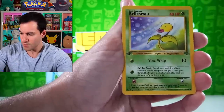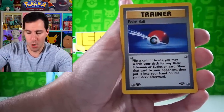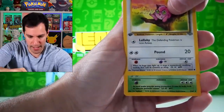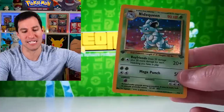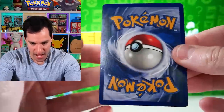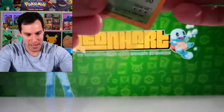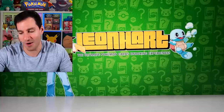Bellsprout, Pokéball, Ryhorn, Jigglypuff... and it's a Nidoqueen holographic! First Edition Nidoqueen holo — call your friends! There's some holo bleed on the bottom and edges, but they're older packs. That pack just delivered a beautiful surprise with both the misprint Butterfree and the Nidoqueen holographic!